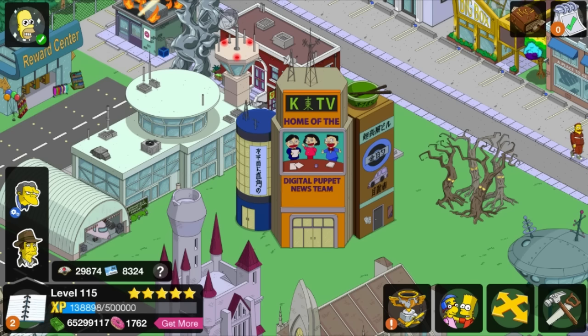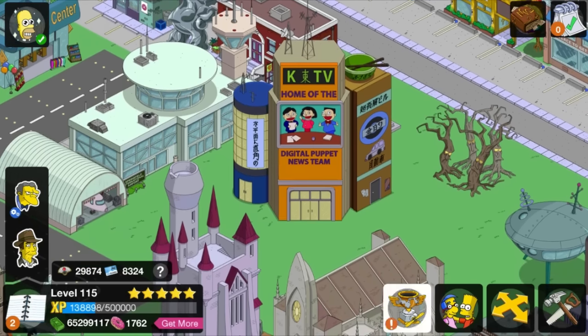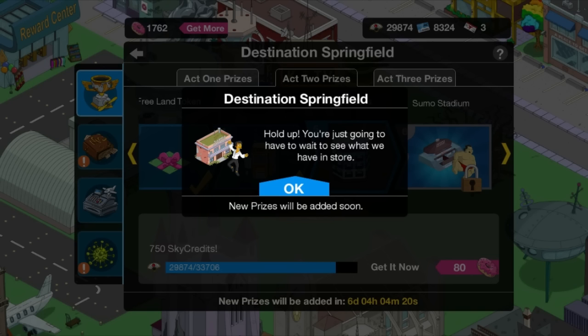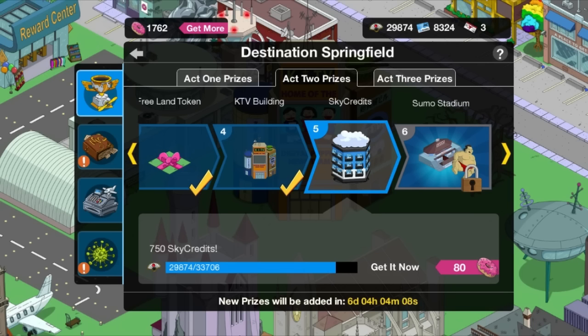So there is the KTV building. Next on the list will be the sumo stadium with the sumo wrestlers, so keep it locked here for when I get that prize to wrap up Act 2, and of course we'll go to Act 3 after that. If you guys enjoyed this video, please remember to like, comment, and share. Thanks for watching, my name is Casey. See you on the next one - bye bye guys!